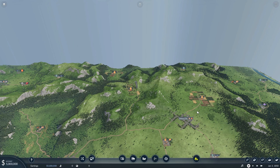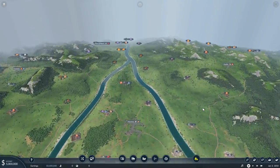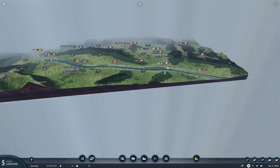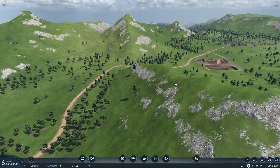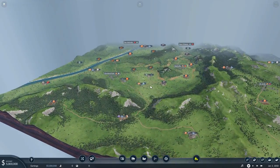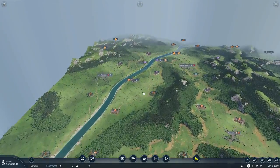I will be adding mods in the future, probably mostly decorative, and I will let you guys know as I add those mods. If we take a quick look at the map, we do have a river running right down the center, which is going to allow us to do some shipping in the future. We are surrounded by really nice, beautiful mountain ranges. They are going to make it difficult for us to get people and products from city to city, but it should make for some pretty nice scenic routes for our trains and trucks to follow.